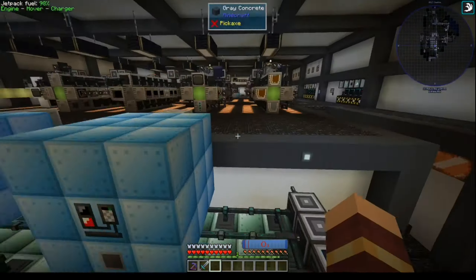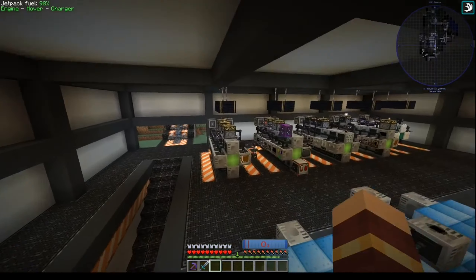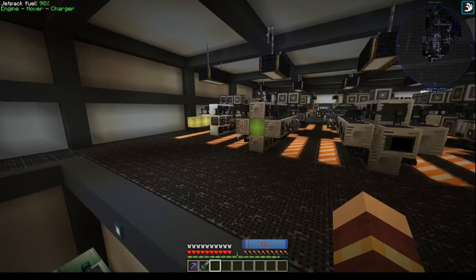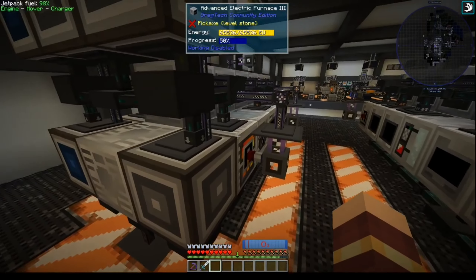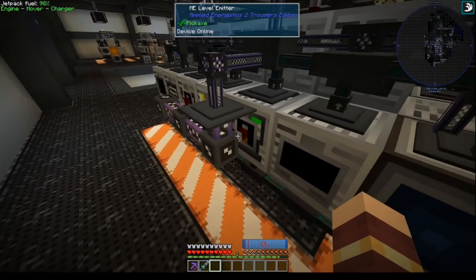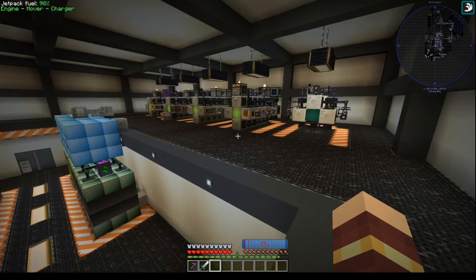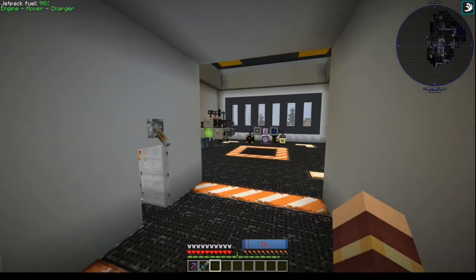You can see as we slowly built out the factory, things got higher and higher tier. We never really upgraded past HV for any of these machines — most are all HV. There's a couple of things that are IV and EV. Most of the higher tier ones were needed because the circuits needed to be a higher tier, and eventually we had to make an even higher tier still.